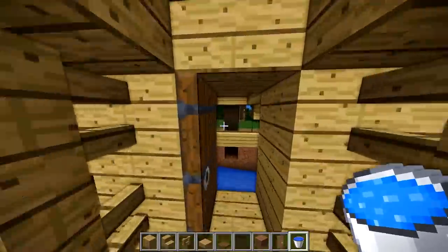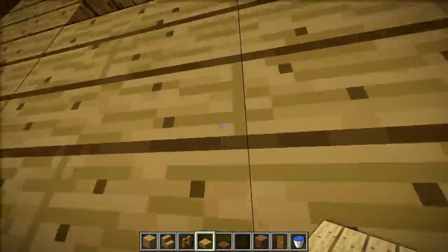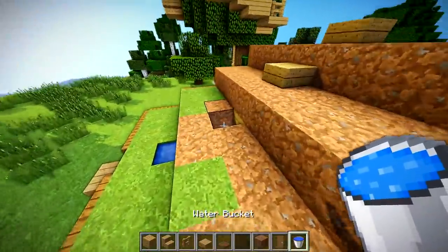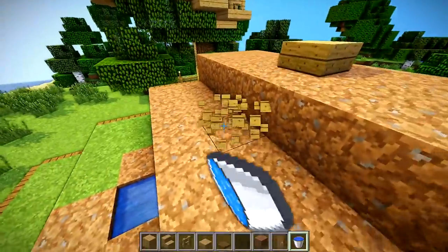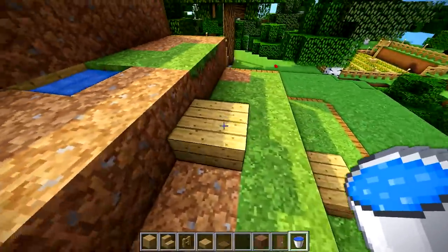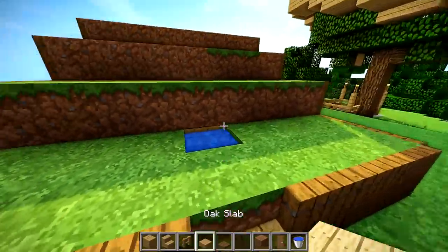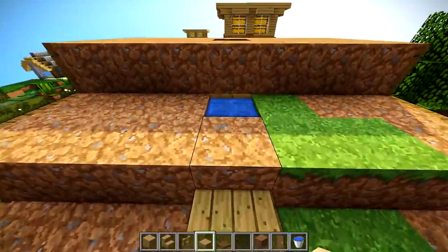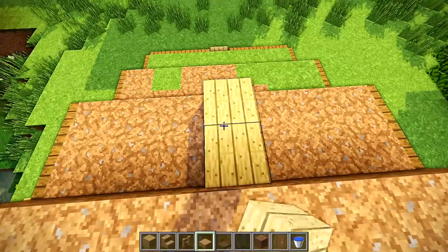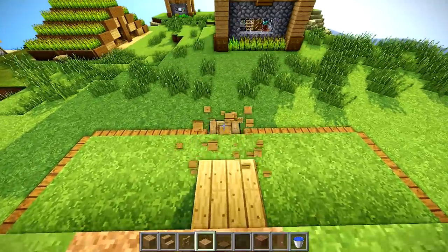The water actually goes under these slabs, so you may have to break them and then place the water. It's a bit of a quirk with the new water physics — you can put water inside a half slab. Make sure you place it from the side, otherwise it goes inside the slab. On the inside it's going to drip down, but we have a solution for that.